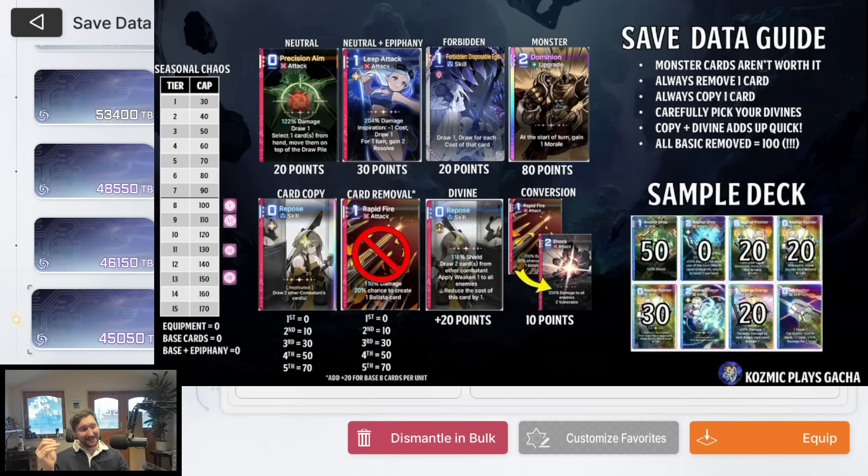Copying cards costs progressively more. The first copy is free, the second copy is 10 points, the third is 30 points, the fourth is 50 points, and the fifth is 70 points. I've personally never seen more than three additional copies of a card in a deck. So most people spend 40 points copying cards.